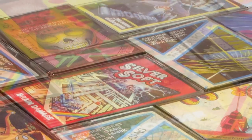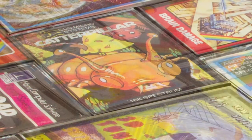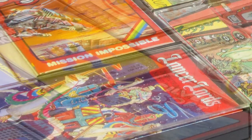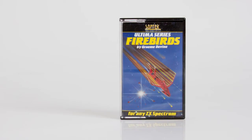Hello and welcome to the Spectrum Show 16K edition. In this series we'll be taking a look exclusively at 16K games for the Sinclair ZX Spectrum. This episode's game is Firebirds, released by Softech in 1983. You can probably guess what type of game this is going to be by the inlay — yes, it's a good old fashioned shoot em up.